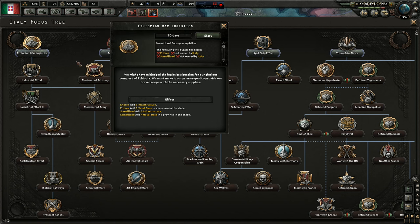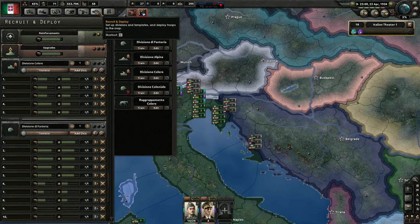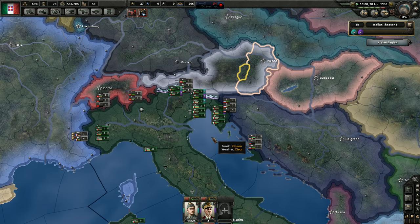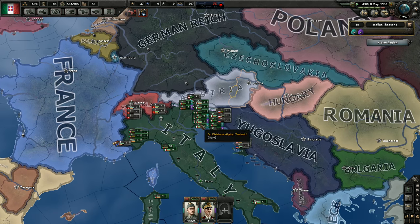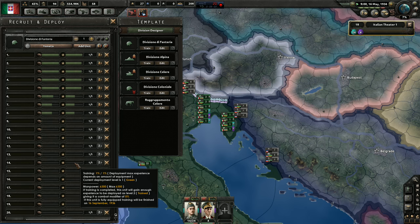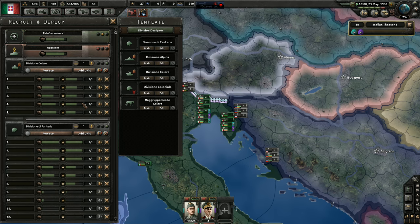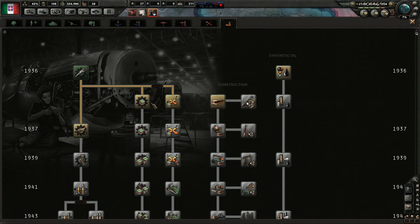Now we can select a focus. We should have done that a while ago. I am going to start with Ethiopian war logistics, because that opens our way to a new research slot. How long will the justification take? Two-thirds of a year. Spanish Civil War is happening, but it's not really that interesting to us - from our perspective, let them fight. We still have a lot of time. Basic machine tools are done, let's do concentrated industry and construction.